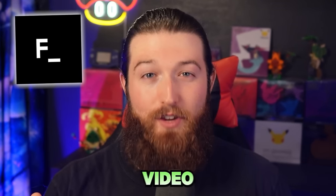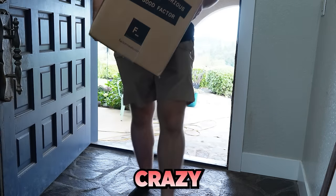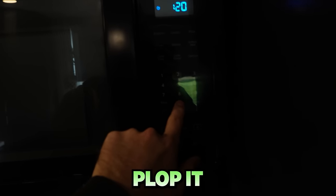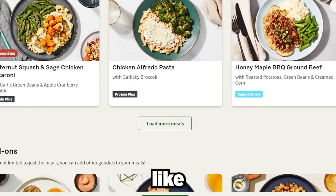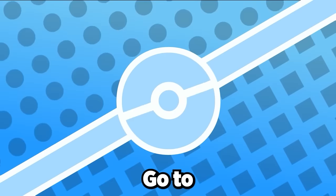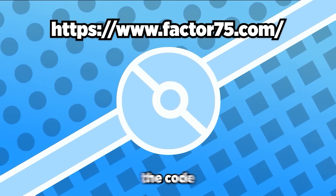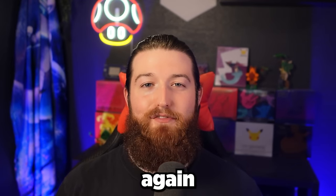Good thing I have Factor, who's today's video sponsor. Factor delivers fresh, never-frozen meals right to your door every single week, which makes it super convenient to eat healthy even when you're crazy busy. Factor's fresh, never-frozen meals are ready in just two minutes — pop it in the microwave or oven, heat it up, and enjoy. They offer calorie-conscious options and keto-friendly choices. I'm already seven pounds down. Go to factor75.com and use code COSMIC50 to get 50% off your first box.